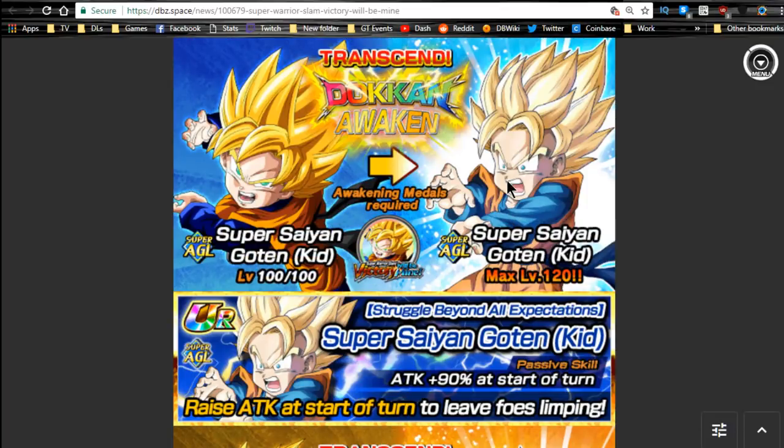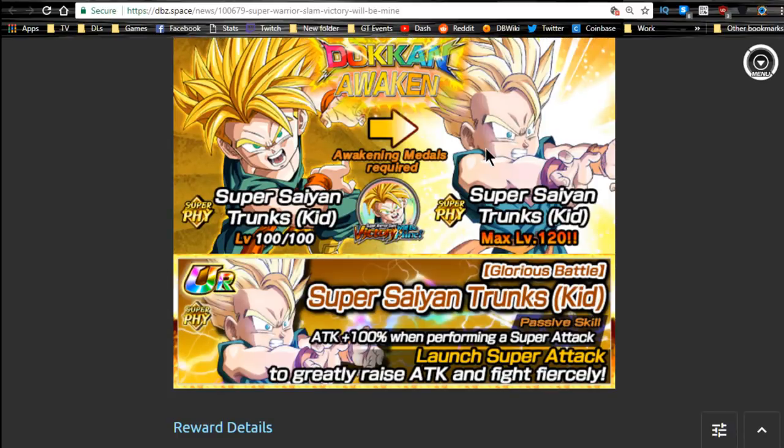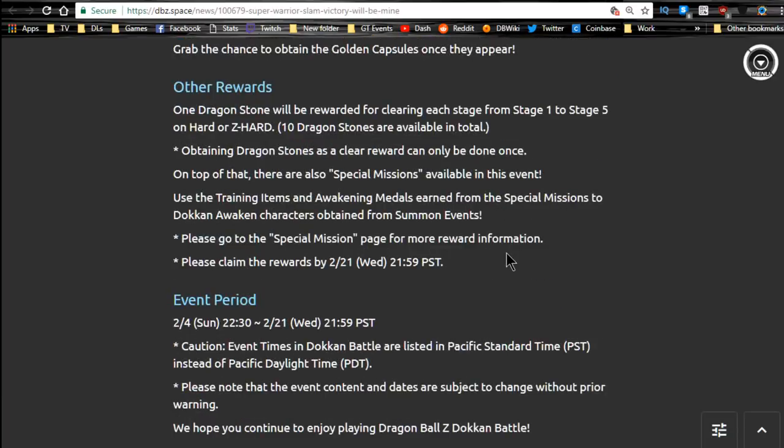The two units I really like from this event are Goten and Trunks, because they finally get their Dokkan Awakening and they're really viable. This Trunks is really good on his team and really good for a Majin Buu arc category team, because he is from that category. He is a physical unit with attack plus 100% when performing a Super Attack, and his Super Attack is semi-farmable with SRs that drop. The Trunks and Goten medals are on Stage 2, so definitely do that. Krillin's are on Stage 4 — if you really like Krillin, go for it, but if not, it might not be worth your time.